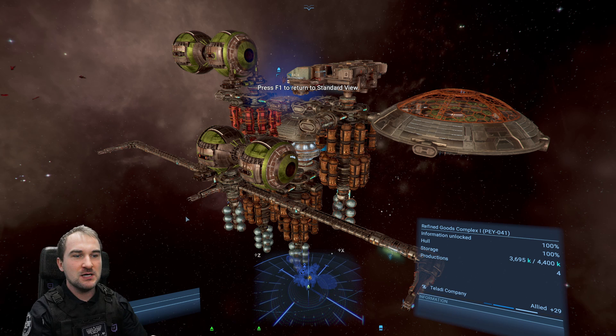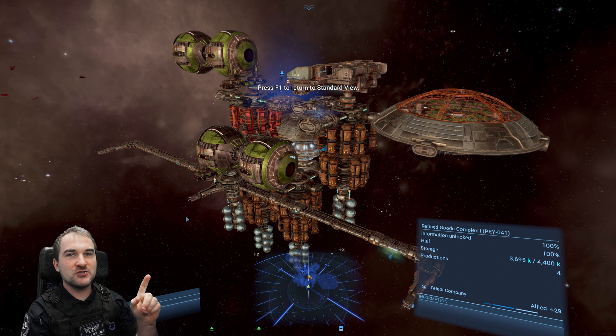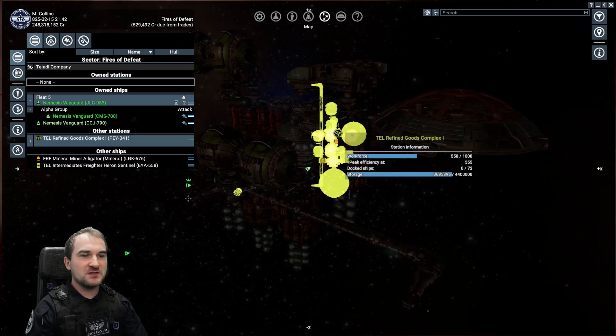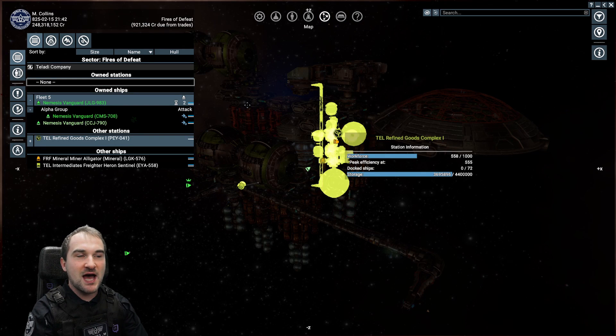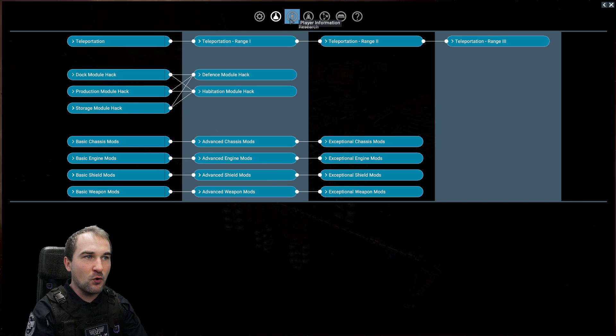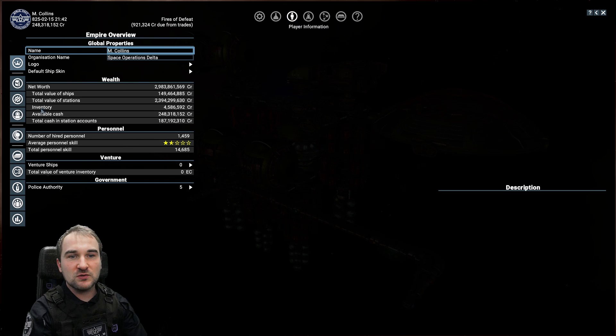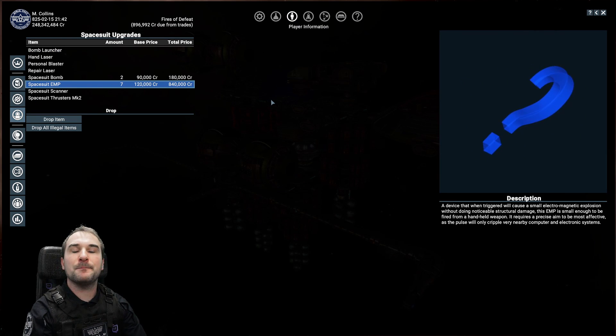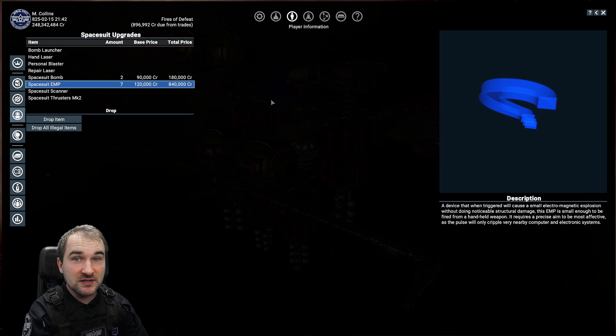I do have a lot of blueprints already, but there is a module I want to have. The first thing you need before starting that hunt on the blueprints is you need to have your player HQ and have all the hacking modules already discovered. That is something you need to have before. And then before you go on a hunt, you also want to have in your spacesuit — spacesuit EMPs. These are necessary to get these blueprints.